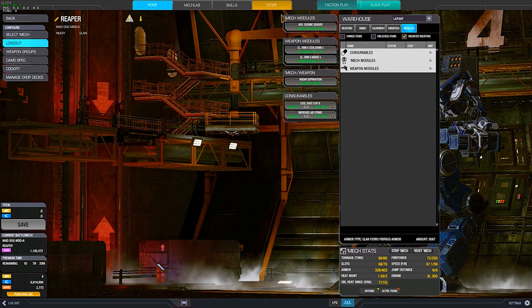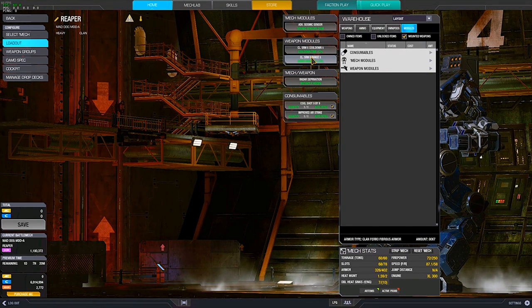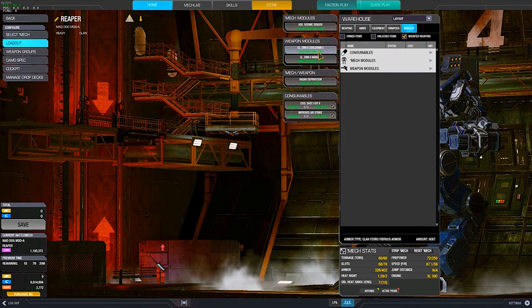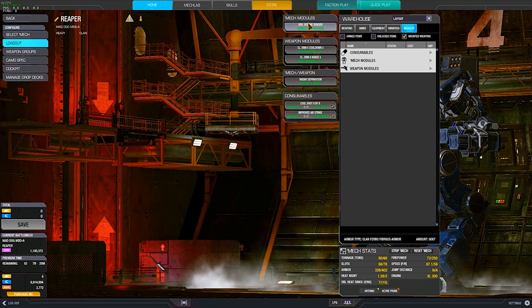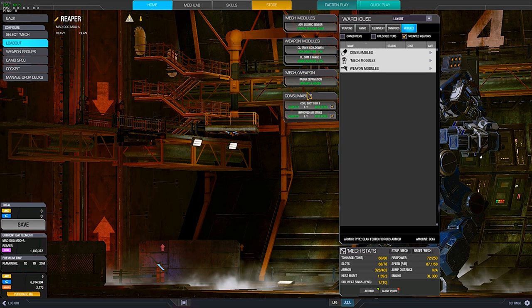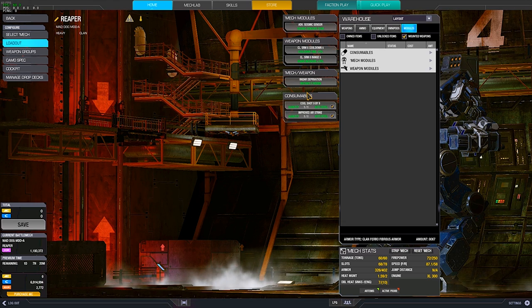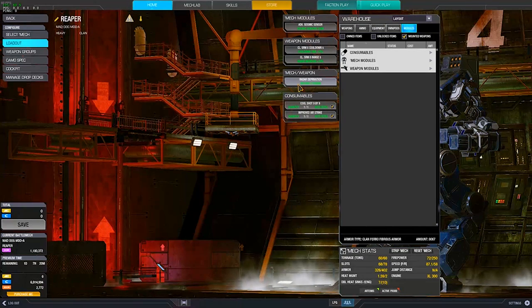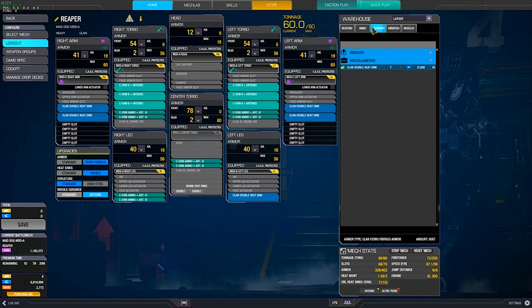As for modules: before you elite the mech, go with SRM6 cooldown and range — cooldown being more important for DPS. If you have to choose, get cooldown first for that extra fire rate. Before you have masters, for the additional module slot, I'd recommend seismic over radar deprivation, because seismic lets you know roughly how many enemies are around a corner before you commit. With radar deprivation, you go in blind and rely on your friendlies' intel, which is usually not great. Get seismic first, then invest in radar deprivation.